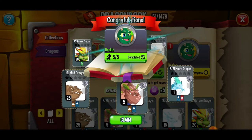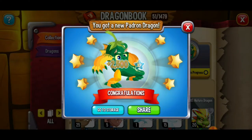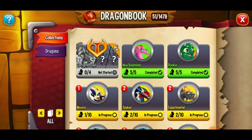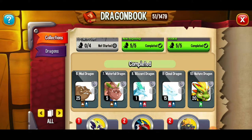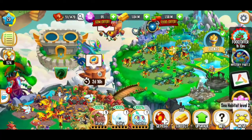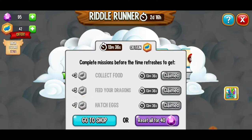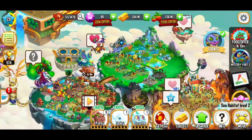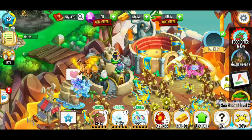We just hatched the Blizzard Dragon, and that means we just completed the Rookie Collection. We're going to go ahead and claim those rewards. We just got the Padron Dragon — super cool. That egg is going to be in our storage. If we go back to our dragon book and check out the collections, we just completed that Rookie Collection. So that means either five or ten gems — either way, we just got some free gems. We also got the Blizzard Dragon, which I'm super happy about, and that gave us a flight token because we hatched our fourth egg out of four.